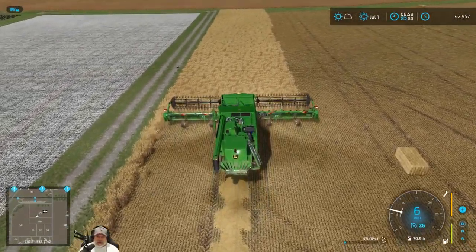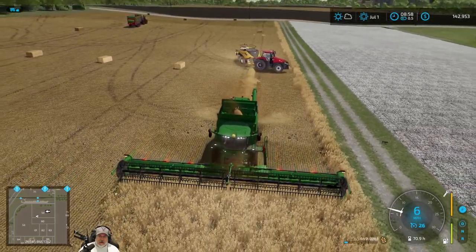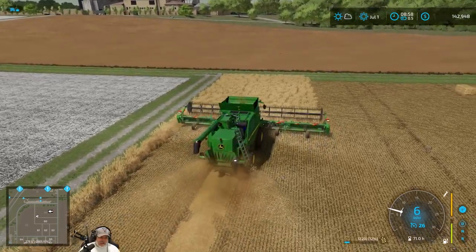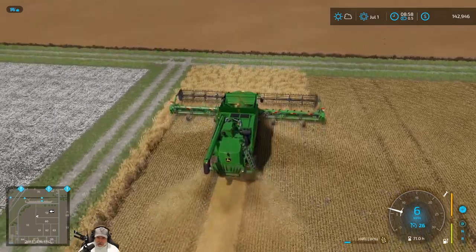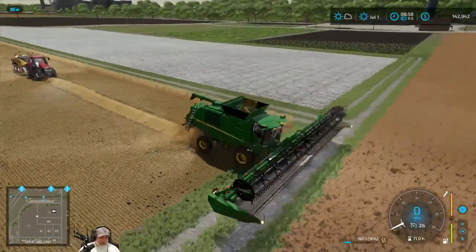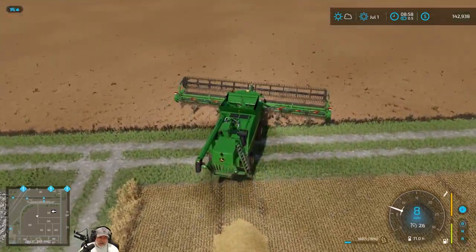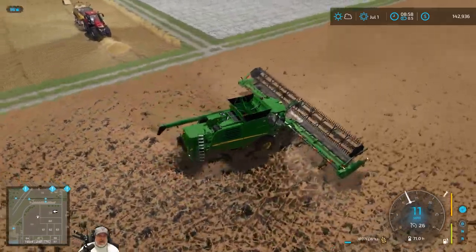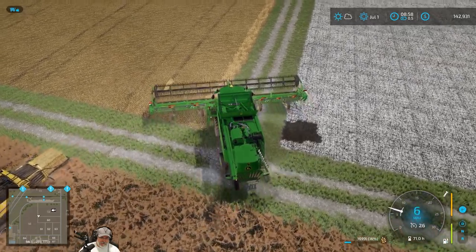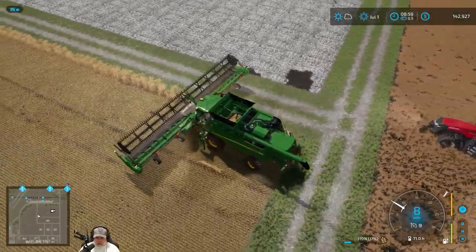We're back with an update — just about finished with field 59. I did go ahead and take field 58, the canola field. We won't get any grain or straw from it but we'll get money and money's always good. I think I'm just gonna do it and get it knocked out. Looks like our guy got back on track there.